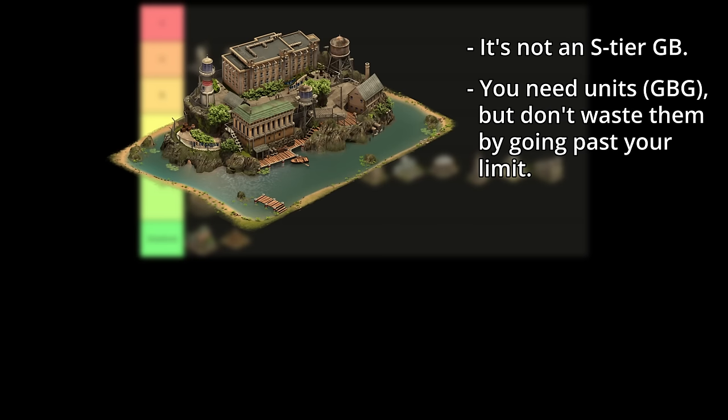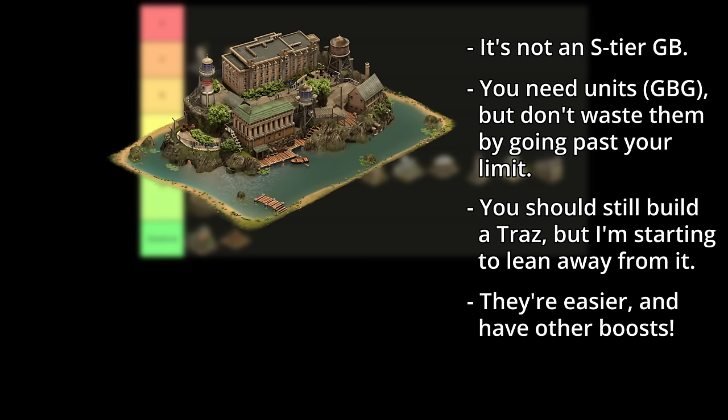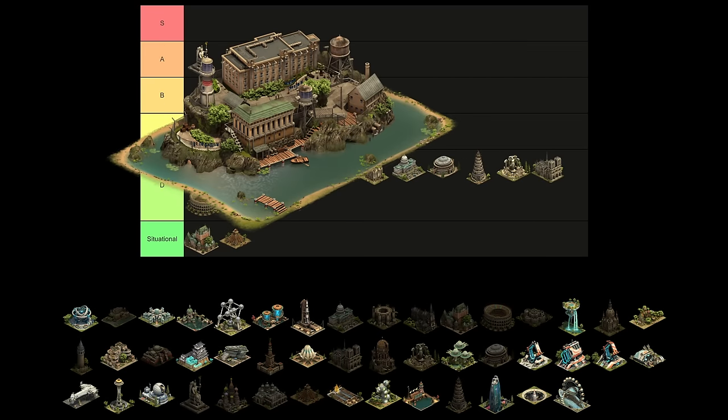You'll go through plenty of units in Guild Battlegrounds, but it's important to remember the difference between your attrition limit and where you're killing your entire army in fights. I think most players should still be building an Alcatraz, but I'm beginning to lean towards just building some of these event buildings that give units and other rewards too — they're easier to fit in your city and are more broadly useful. Alcatraz is going to high A tier.